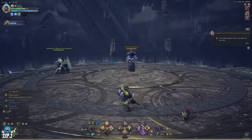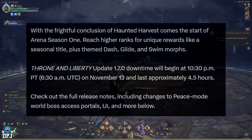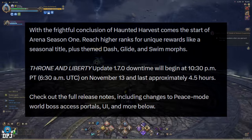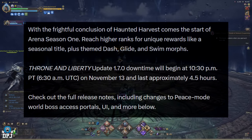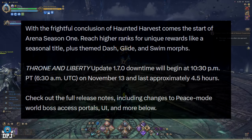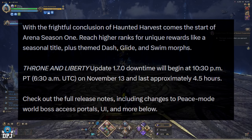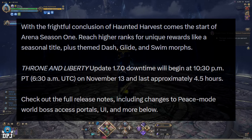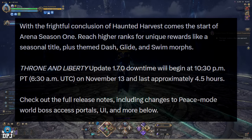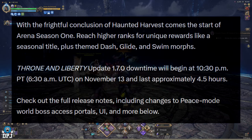These are the patch notes for patch update 1.7.0. With the frightful conclusion of Haunted Harvest comes the start of Arena Season One — reach higher ranks for unique rewards like a seasonal title, plus themed glide and swing moths. Throne and Liberty update 1.7.0 downtime will begin at 10:30 PM PT, which is 6:30 AM UTC on November 13th.